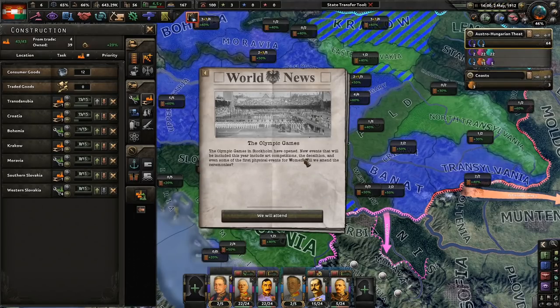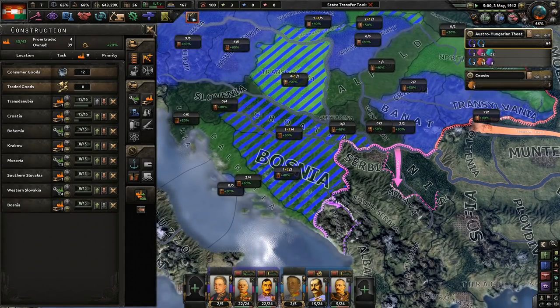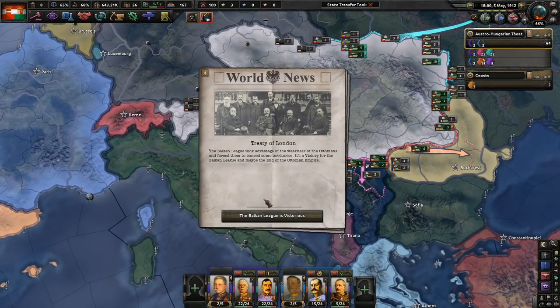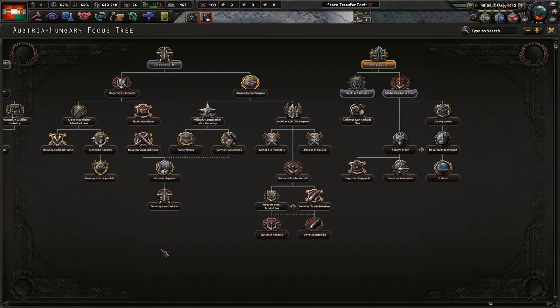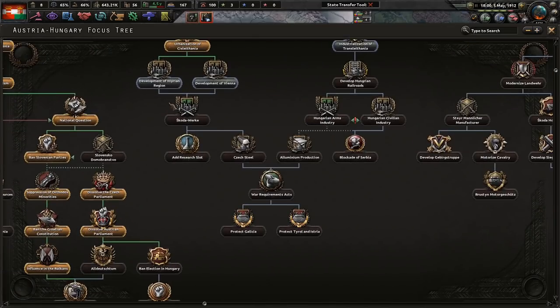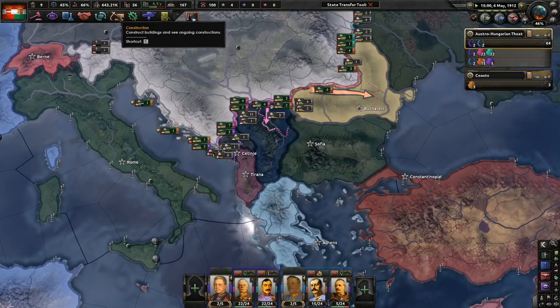The Olympic Games — new events include art competitions, the decathlon, and some of the first physical events for women. Will we attend the ceremonies? I really hope so. The Treaty of London — the Balkan League forced the Ottomans to concede territories. A victory for the Balkan League. We have a dock in Dalmatia, which is okay. Let's do Development of the Illyrian Region — four more civilian factories for us. Hurrah!